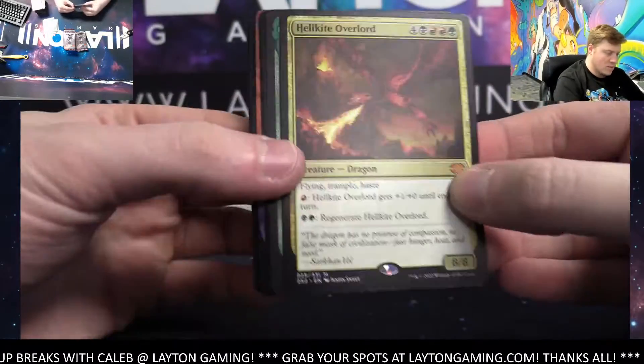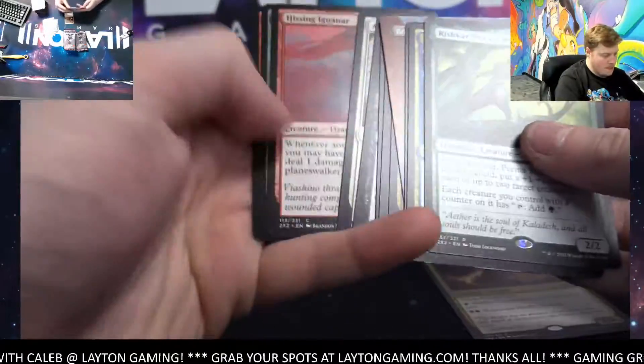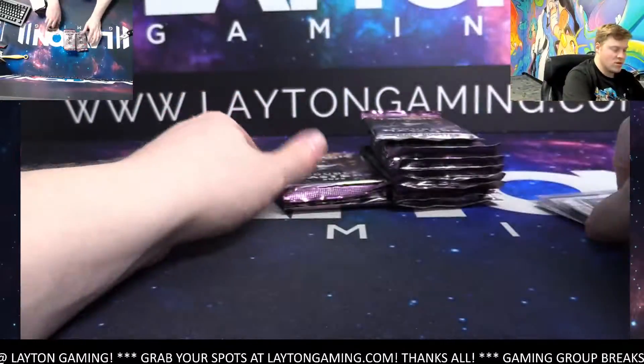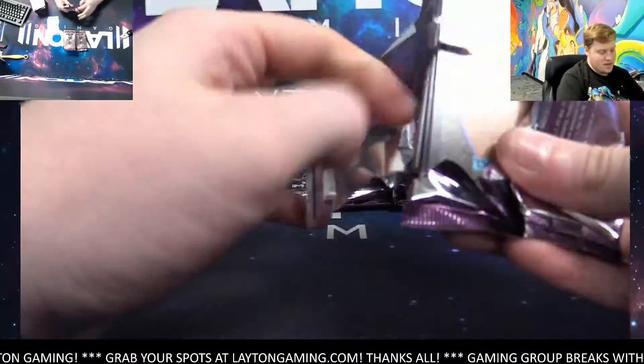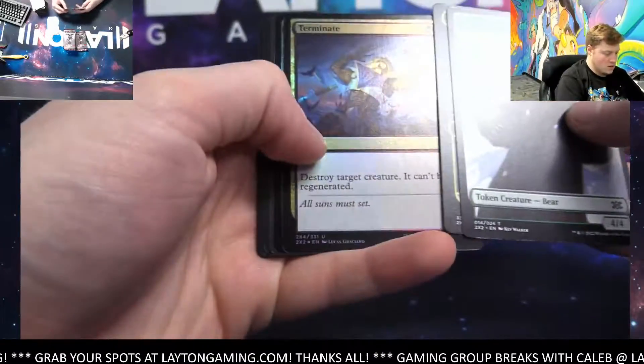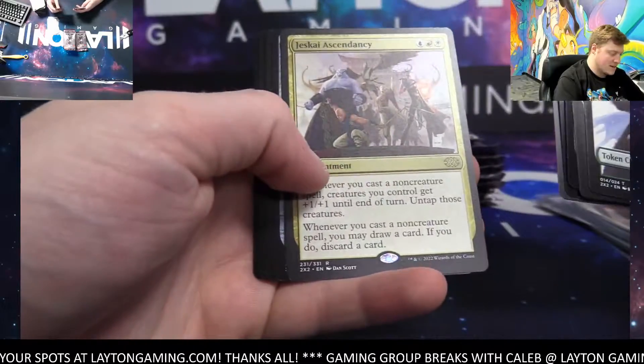Hell Kite Overlord black on the mythic, Rishkar — could still find that. So borderless, it's big time still, same with the foil borderless. Terminate, Deadly Recluse, Dauntless Escort green, just guy Ascendancy blue.